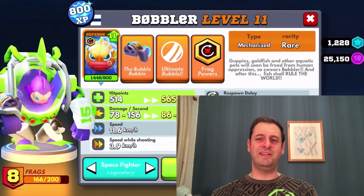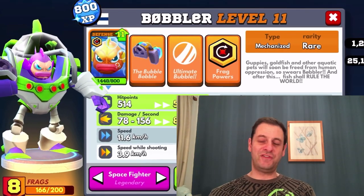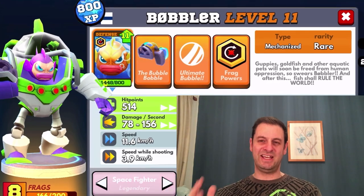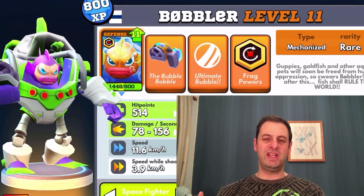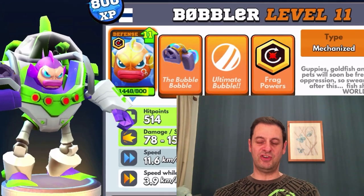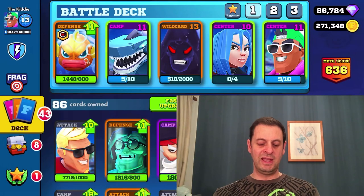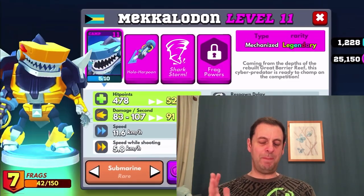The most watery of all the water characters — Bobler. I've got the frag power of Bobler, which means he can cast that ultimate bubble more frequently. So he's a real menace and probably one of the strongest out of the water fraggers. Next we have Mecladon — not overly powerful.